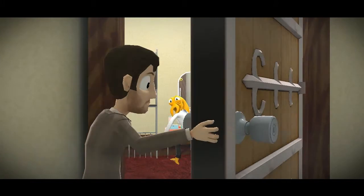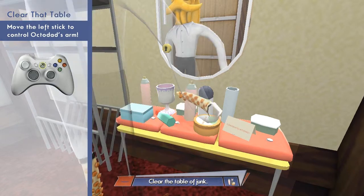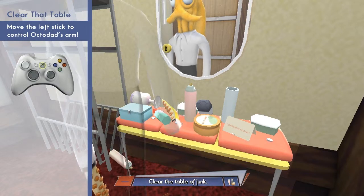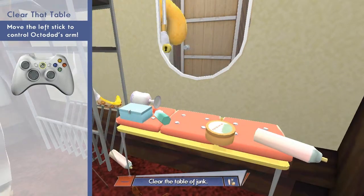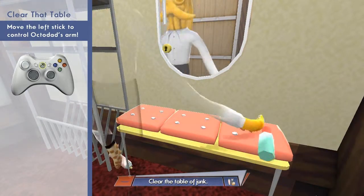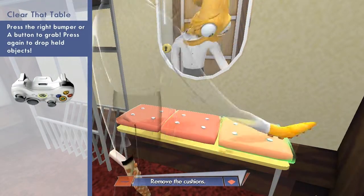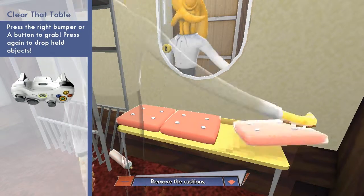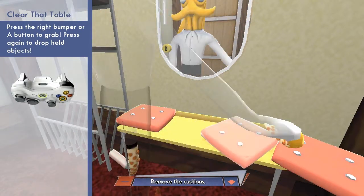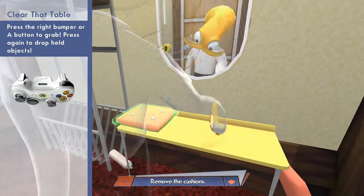Everyone's completely oblivious to the fact that he's an octopus - they don't realize it. Now to move your arms, it's a bit sticky and it always does this. You basically move the joystick and you move the arms. It's a bit sticky at the beginning for some reason. You've got to clear the table - it's frustrating, believe me. To grab something you press AR.